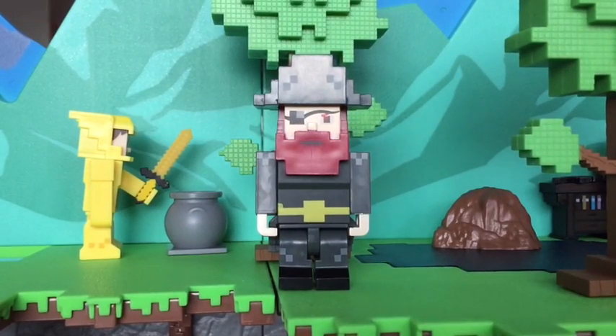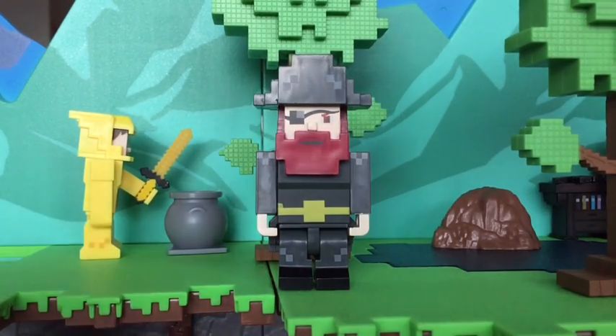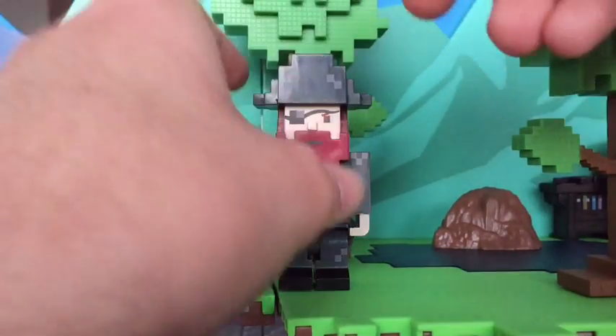He includes a lot of accessories, unlike other figures which have like three weapons and one crafting station. We have a bit of a different inclusion for him. So we get his cutlass sword.